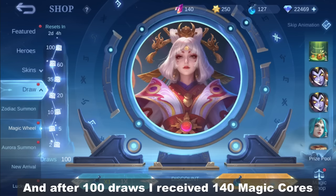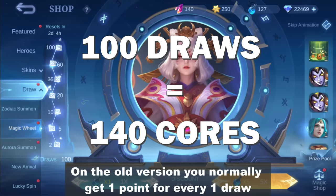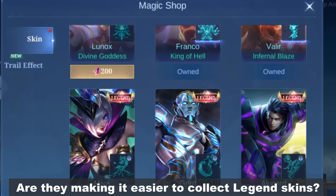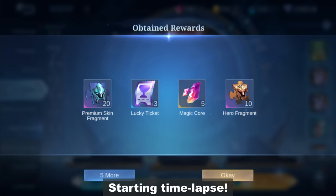After 100 draws, I received 140 magic cores. That's way too good, right? On the old version, you normally get 1 point for every 1 draw. Are they making it easier to collect legend skins? I'm gonna continue but this time I'll draw 5 at a time. Let's see how many more draws we need to reach 200 cores. Starting time lapse.